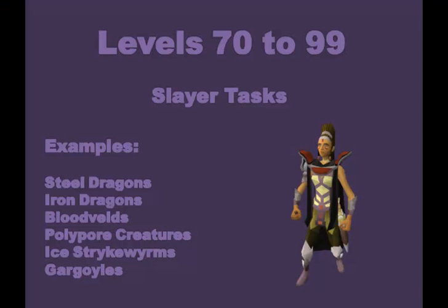Here are some other methods you can use to train your magic, namely Slayer tasks. These are some examples of tasks that Chaeldar and Duradel assign that can give pretty good magic XP: Steel Dragons, Iron Dragons, Bloodvelds, Polypore Creatures, Ice Strykewyrms, and Gargoyles. Killing all of these will give you pretty good magic XP as well as Slayer XP of course if it's your task.